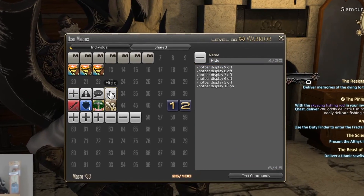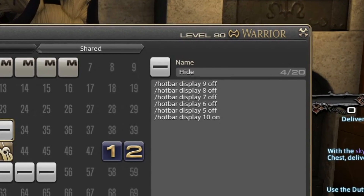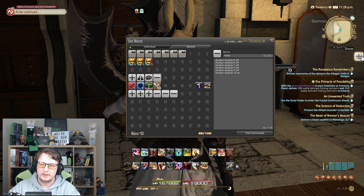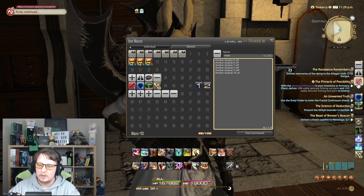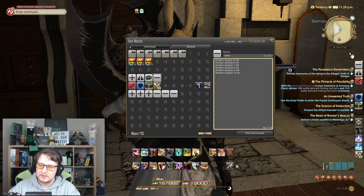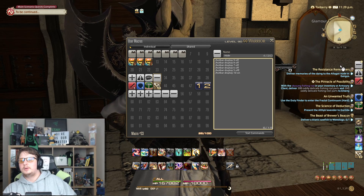We have the opposite one here — 'hide'. This particular macro will hide hotbars 9, 8, 7, 6, and 5, and put hotbar 10 on. So that means if I have my DPS bar open and I hide it, all of it goes away. If I didn't have 'display 8 off', my DPS bar would remain open when I hit the hide button. Now we need to make sure we have macros set up for DPS, the tank, and the professions. We have our duty list and our hide button. With the duty list, we're going to use: HUD duty list on/off and HUD scenario guide on/off. The scenario guide is this MSQ progress button, and the duty list is your list of duties from your journal.